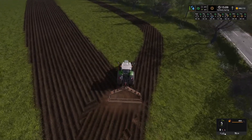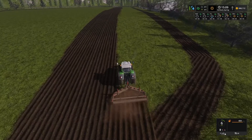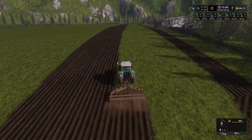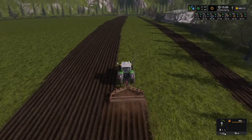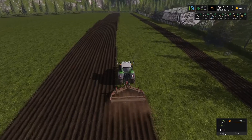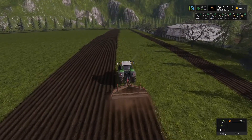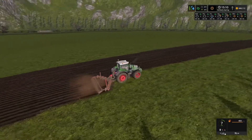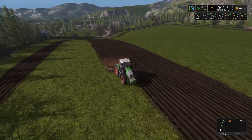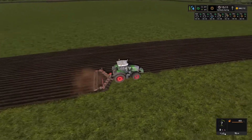That map has trees right on the field edge and it makes it difficult. Well, I'll tell you what I'll do — I won't do any more fast-forwarding. That kind of gets old. I'll just check back with you after a while when I get this field a little more on the black side. We'll see you in a little bit.